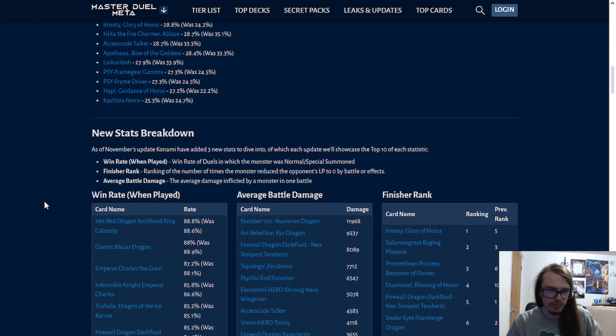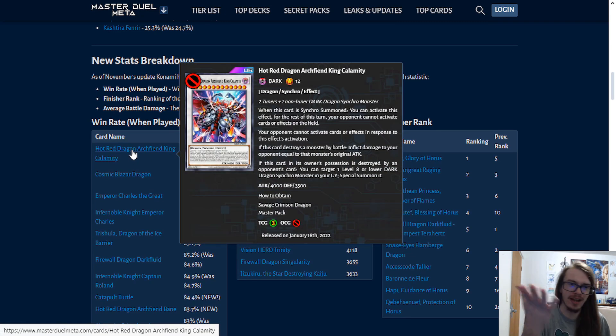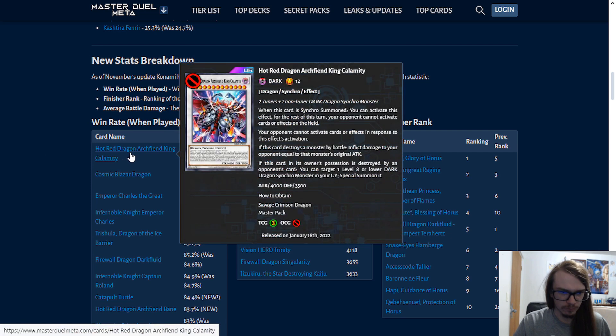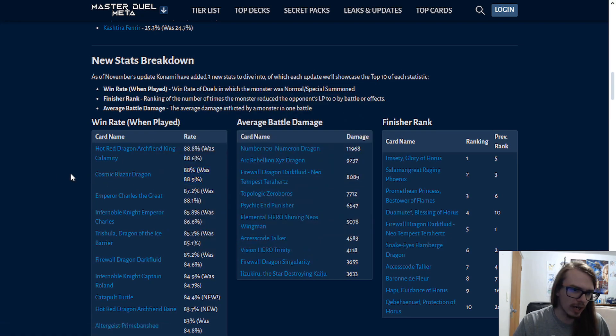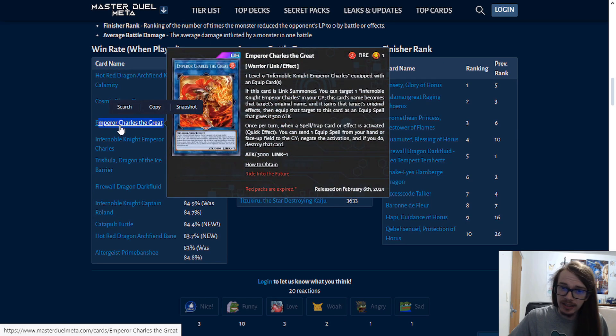We have some new win rates as well. Hot Red Dragon Archfiend King Calamity is the highest win rate card, which is now going to be banned — it's on the ban list. Cosmic Blazar Dragon... what deck is summoning this? Emperor Charles still has the actual real highest practical win rate, because these two other cards I don't know in what world are ever being summoned realistically. Emperor Charles definitely seems like something you would actually see in a deck.